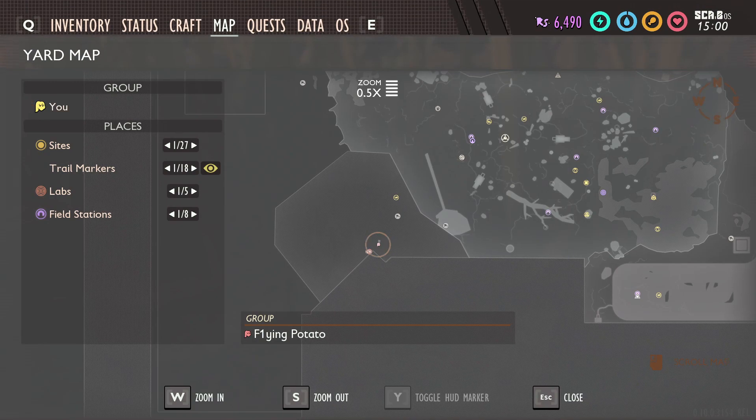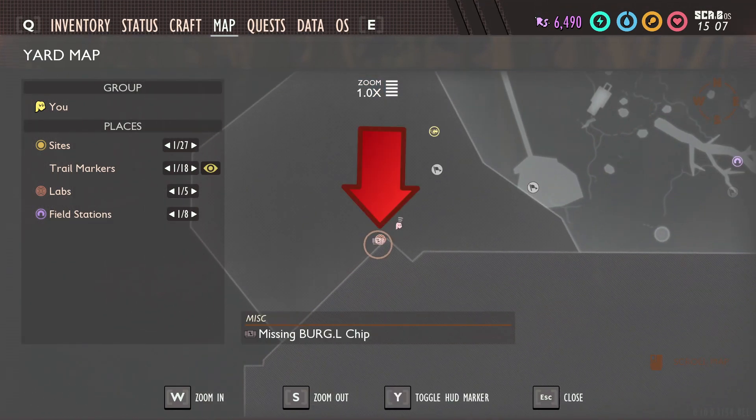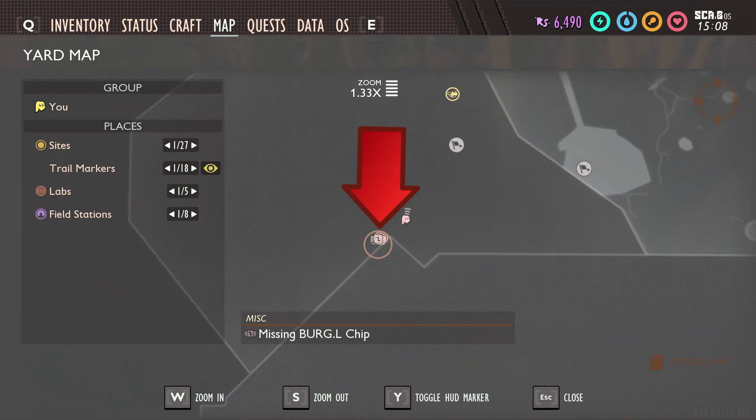Let's look at the map real quick. This is the oak tree, this is the mysterious machine, and this is where the rake is at — the house and the porch is right here. If you run along this porch area, with the new update they show you where Burgle chips are that you haven't gotten, and right there is the entrance to the Haze Lab.